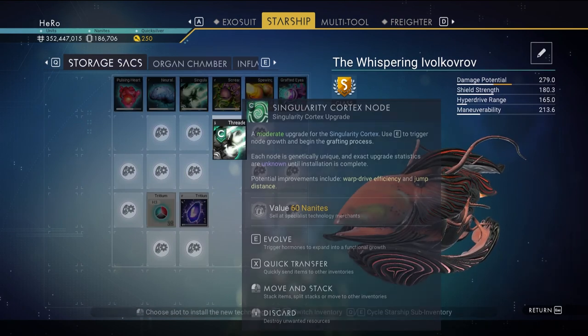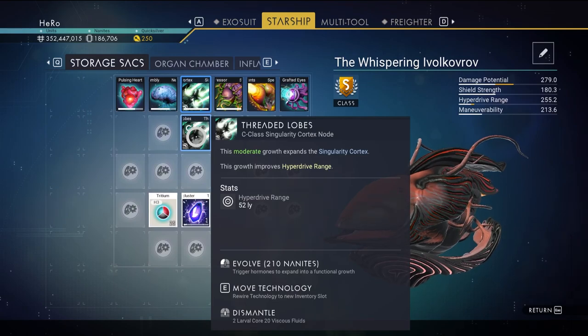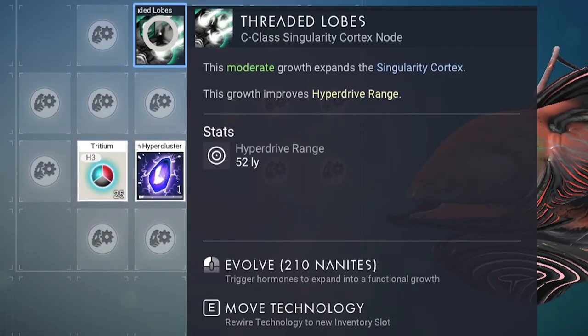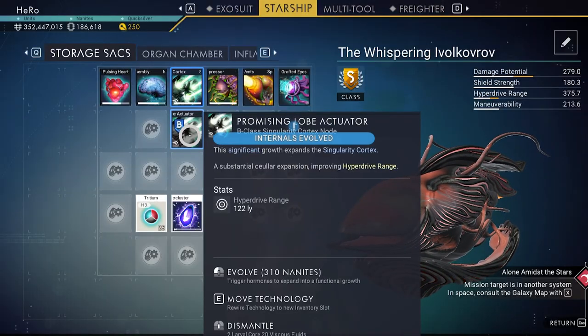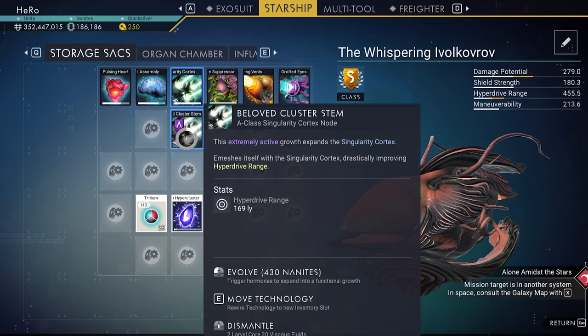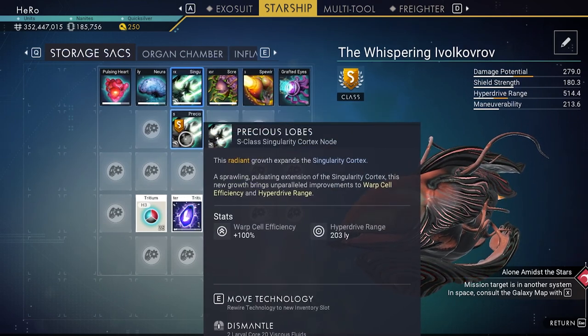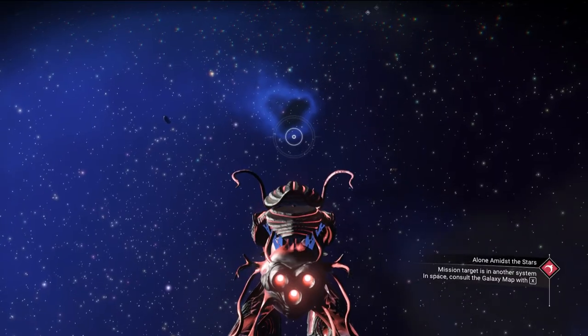Don't worry about the class, because you can upgrade it. You can put it here, and if you click on the upgrade you can evolve the class for 200 nanites. You can upgrade it to B class, then A class, then S class, and it only costs about 1000 nanites total.